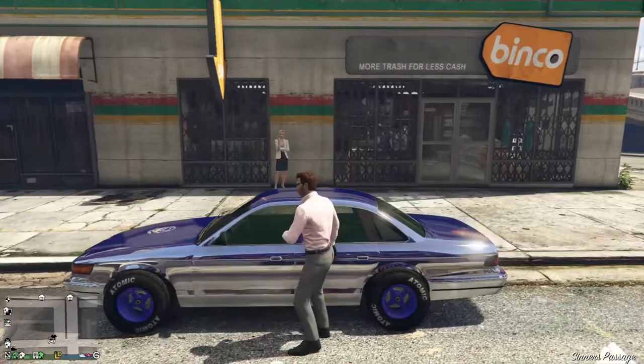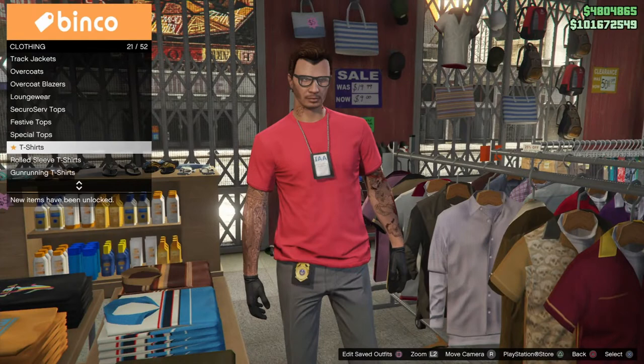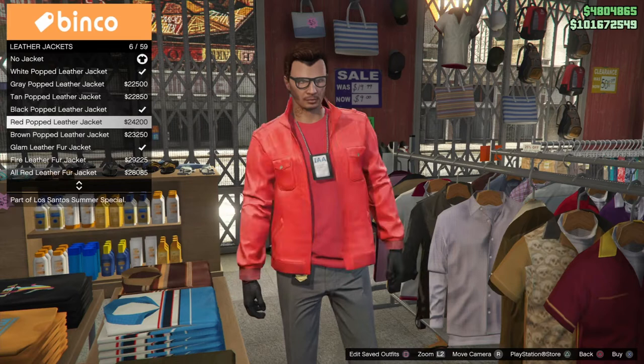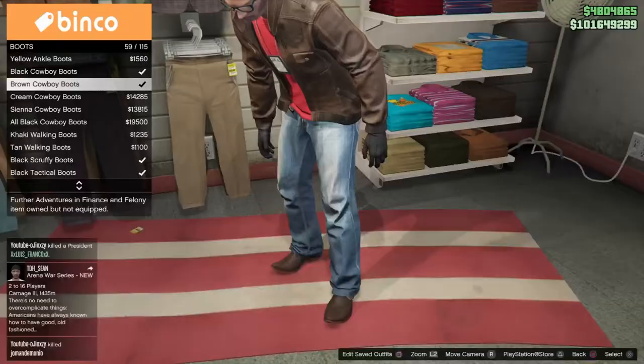As always, head on over to a clothing store and go right into the top section. As you can see, Jack Slater has got a red top, a tan jacket, blue jeans, and he does wear cowboy boots — snake skin boots. Put on the red top and for the jacket put on the tan jacket, that one right there.